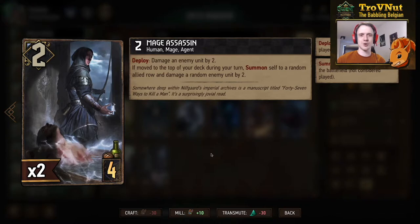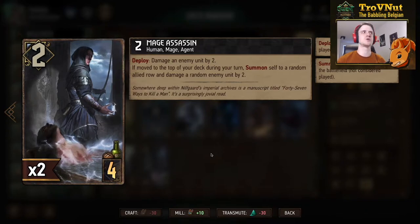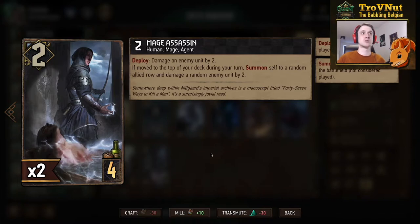The Mage Assassin has been a controversial card even before the expansion was released. Two power, four provisions, and on deploy you damage an enemy unit by two — you can choose your target. But if you move this card to the top of your deck during your turn, he summons himself to a random allied row and damages a random enemy unit by two, basically always giving you four points. If moved to the top of the deck by one of your other cards, that's a free four points on top of that.